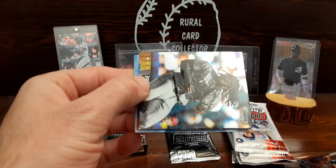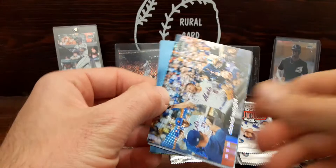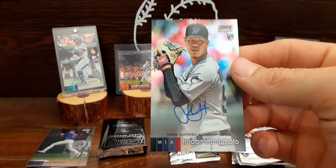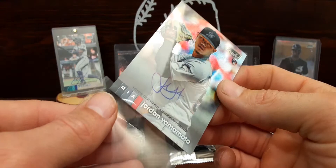Third blaster - there's an Andujar, got a Josh Bell. What do we got here coming up - David Wright refractor. And then... of course... of course it is. So it's an auto. Not bad.